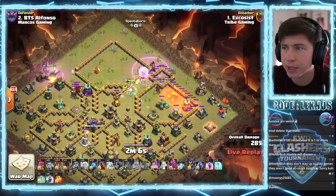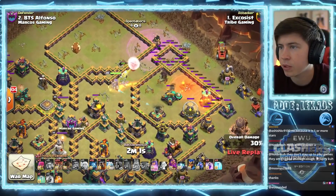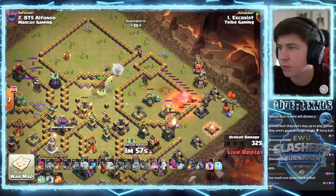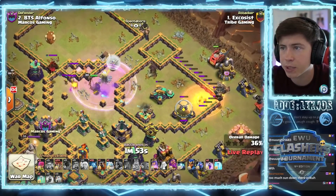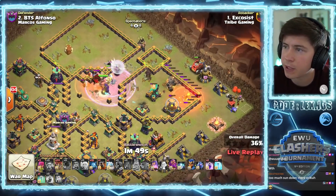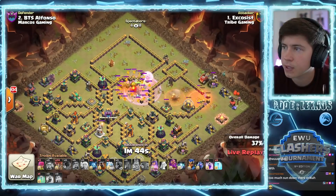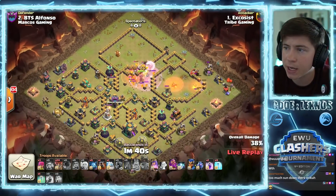CC troops are going to the king. Better hope the scattershot doesn't end up locking on to healers. We got rocket balloons for the mortar - they also get the archer tower, that's nice. Rage the queen, poison. Scattershot does not hit healers - that's good news. Flame flinger can finish it off. Flame flinger getting some really good value now, still moving through - can get the expo as well. Queen clearing the entire core.